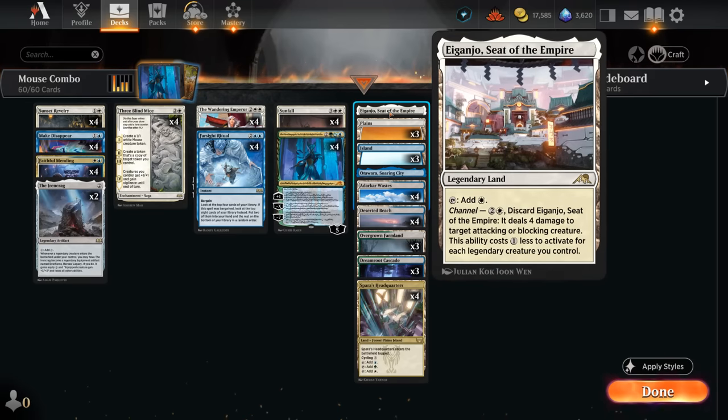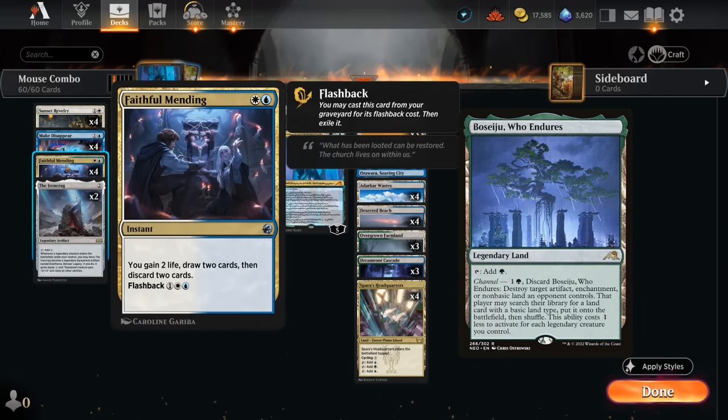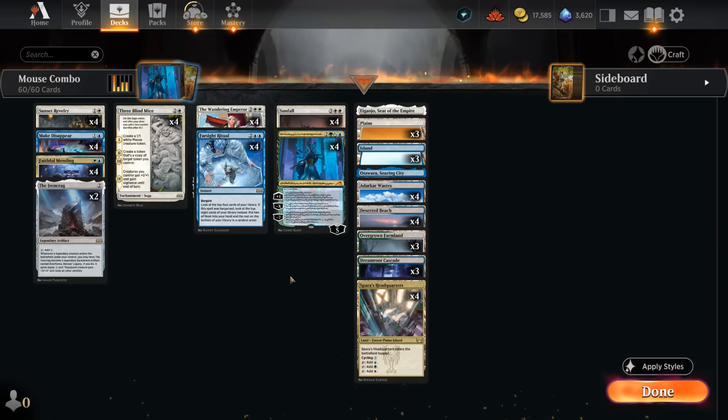The mana base is pretty simple — we have our headquarters for additional mana fixing. The base is mostly blue and white since we need double white and double blue to cast some spells, and only really need single green to cast Taminao. The Soaring Spires and Eiganjo offer additional utility. We're not playing any single-green lands like Boseiju because we want to be able to cast Faithful Mending with just two lands in play. Let's jump into some games and see how the deck does.